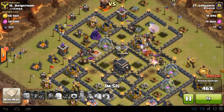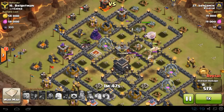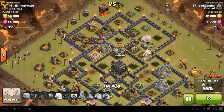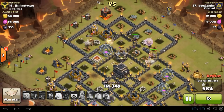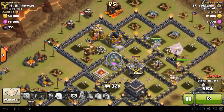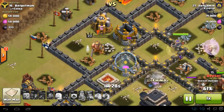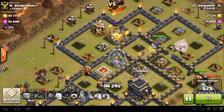There we go - the Barbarian King is still alive under heals with a couple of Giants, and the Archer Queen comes in to join the party. It's quite a surgical hog raid really, and the Barbarian King on defense is now dealing with the hogs but will fail soon once the Queen gets over there to kill her.